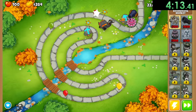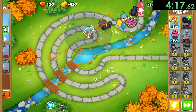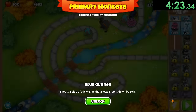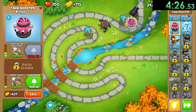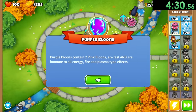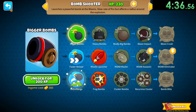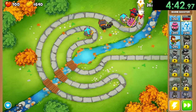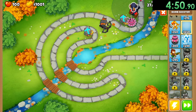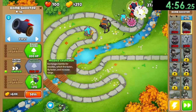We have white bloons that we have to deal with - a couple of them did leak through, that's why I put this boomerang monkey right there so it can deal with those faster. We unlock our glue gunner - we're going by pretty quickly. We get our camos but mostly Quincy is going to deal with the camos for now. I'm going to get some more tacks for my tack shooter. We can upgrade our cannon - I keep calling them cannons but they're called bomb shooters. Our bomb shooters are going to be the majority of our MOAB damage, and MOABs of course come at round 40.